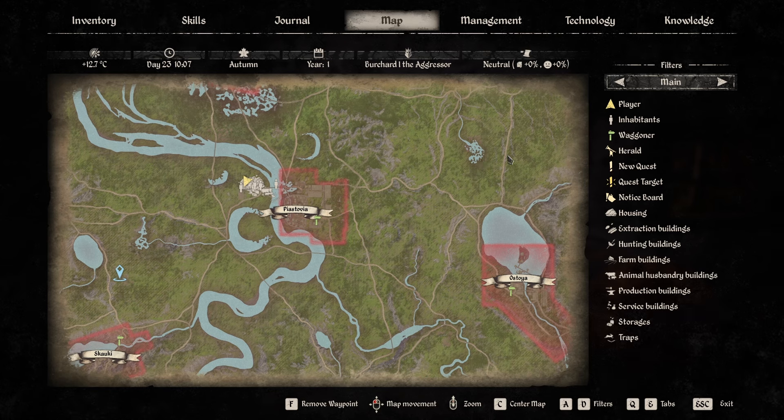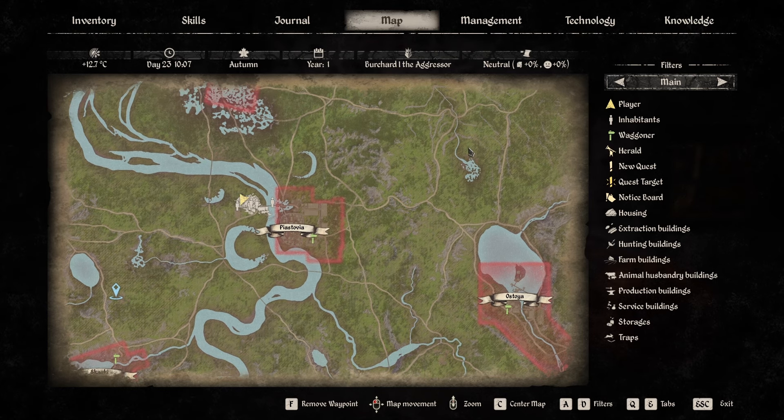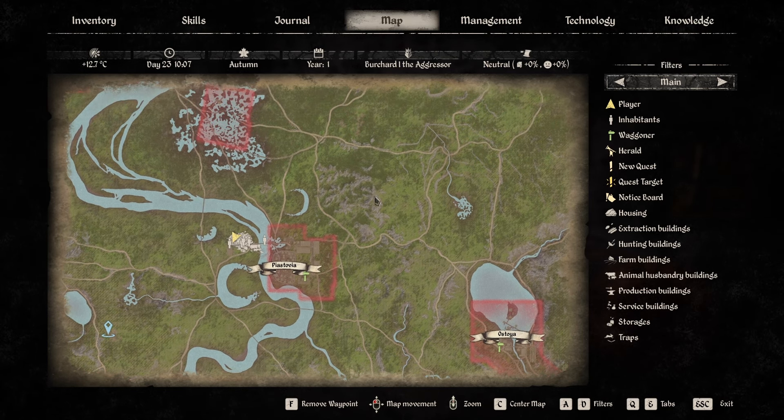My logic tells me we might have another clay deposit somewhere around here on the map — it is kind of almost in line with the others. Maybe somewhere around here we might also find a clay deposit. I'm not sure, but at some point I will run around in that area to see if I can find a clay deposit there as well.